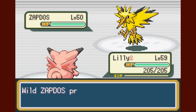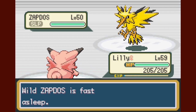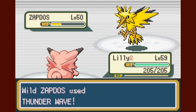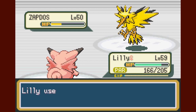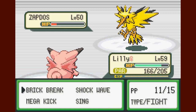It is Zapdos! Zapdos is level 50 and I have no idea what its moveset is. Okay, it's got Detect — that's annoying. Please don't spam it. Oh, it's asleep — I probably should have attacked it first before putting it to sleep. Let's go with a Mega Kick; hopefully that doesn't kill it. Good, and it's already awake. Thunder Wave — that might actually be a useful move for catching future legendaries. Going with Brick Break since I don't think that'll knock it out.